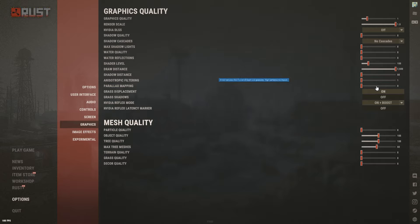Grass Displacement: I have this on so I can see weapons that drop from enemies more easily. Grass Shadows: off. NVIDIA Reflex Mode: experiment with all three options — On, Off, and On Plus Boost — because different hardware responds differently. For me personally, On Plus Boost gives the best FPS, but test all three to see which works best for you.